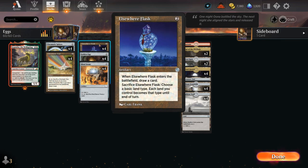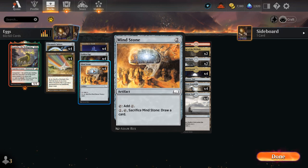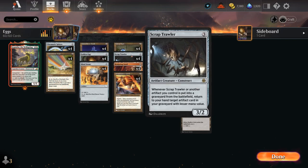That's the reason I'm playing Flask — it can be sacrificed at any point, and the fact that it changes our basic land types doesn't really matter. Golden Egg can be sacrificed for one mana to add one mana of any color, so that's also mana neutral. And then Mind Stone can also be sacrificed to draw a card, setting up some fun interactions with Scraptrawler.